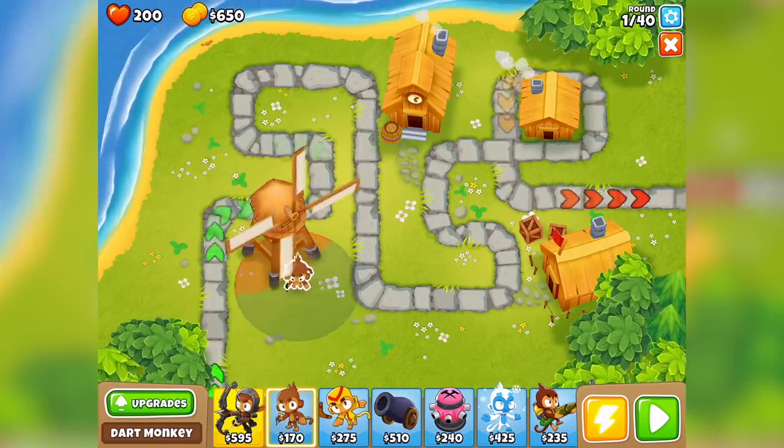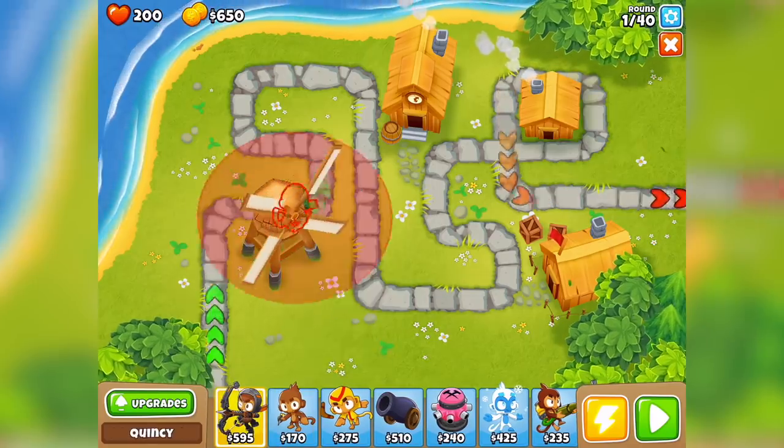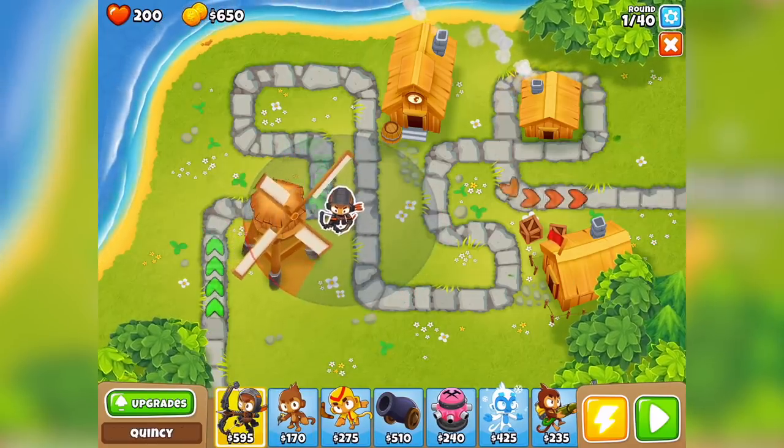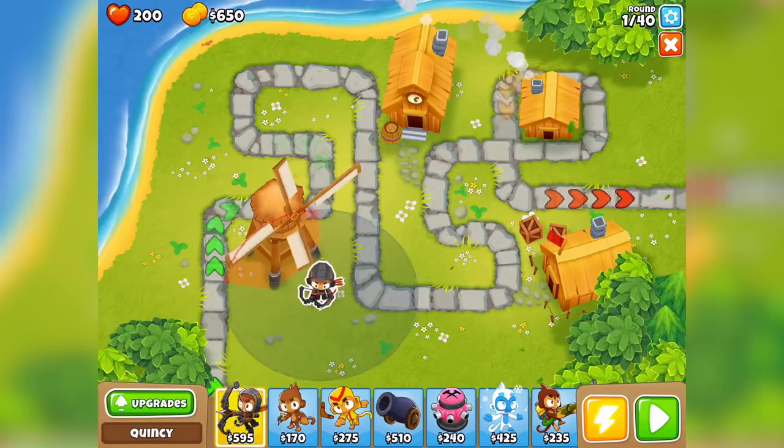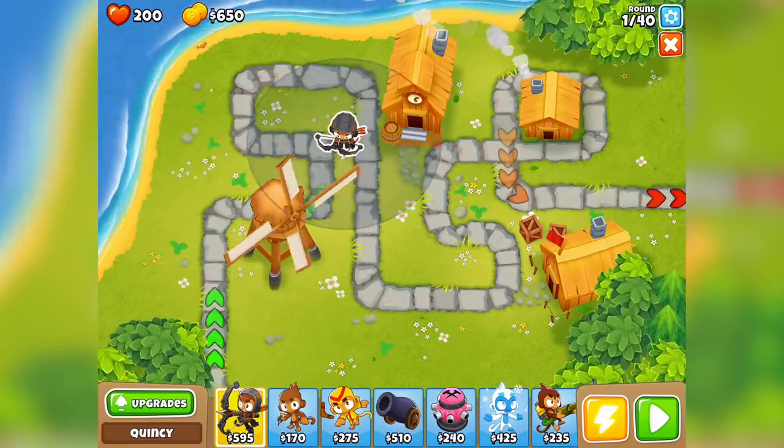So you can see here there are buildings present. When I bring a monkey out it says you can't go there. Look - you see the red box around it saying that he can't shoot past it? That's kind of what I want to show you guys today.